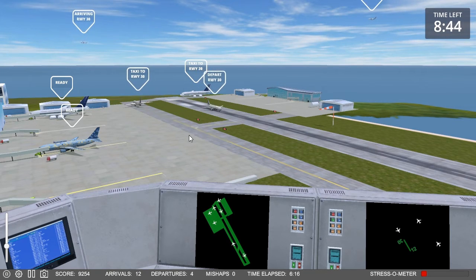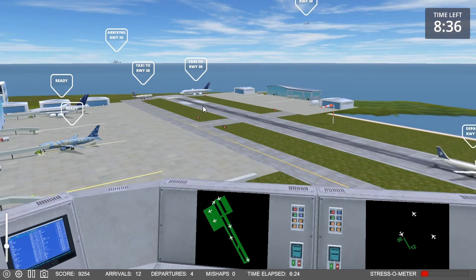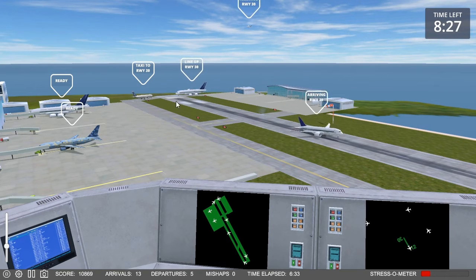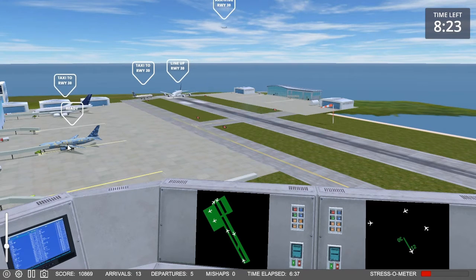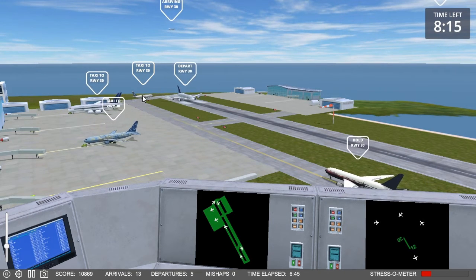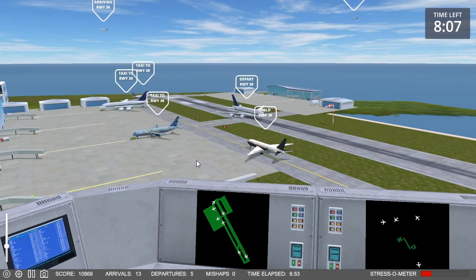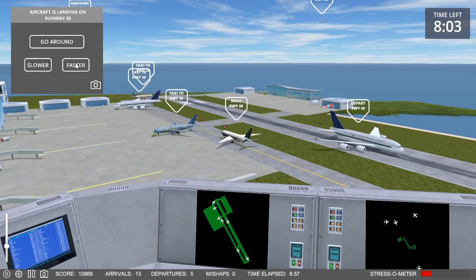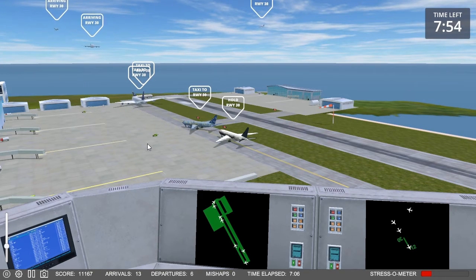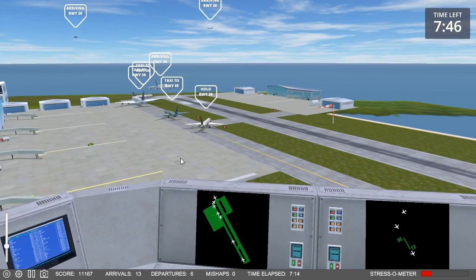Nightmare 243, speed up. Nightmare 796, line up, runway 30. Nightmare 362, on the pushback. Blue Star 838, on the pushback. Nightmare 796, cleared for takeoff, runway 30. Steel Flight 239, speed up. Future Jet 511 — lowdown — comes into their wibbly-wobbly. That's the scientific name I have for them when they have trouble lining up on the runway.